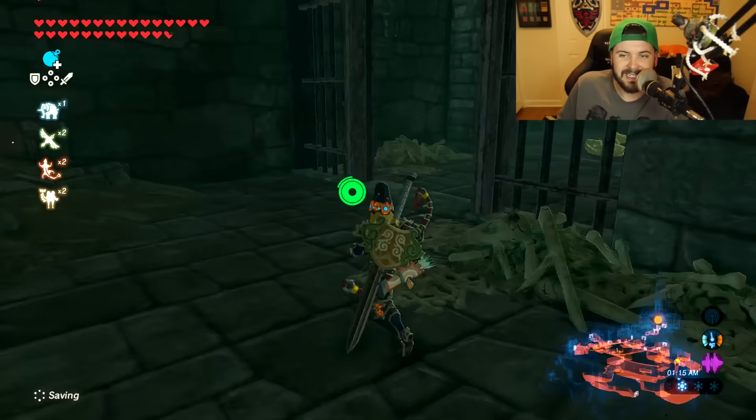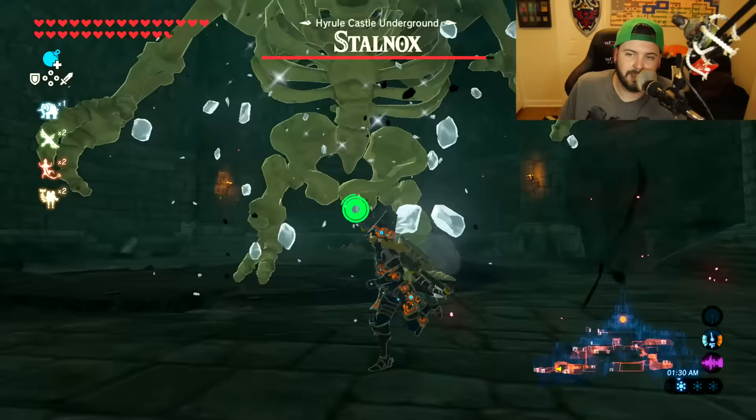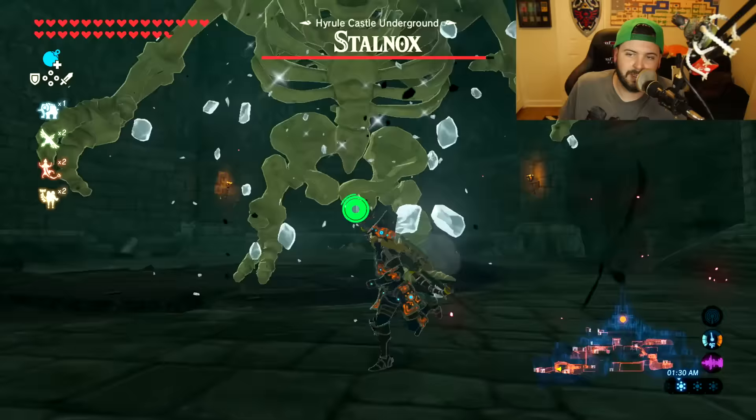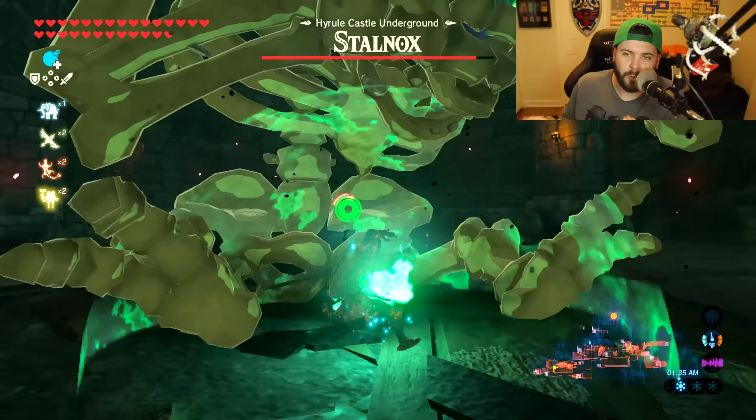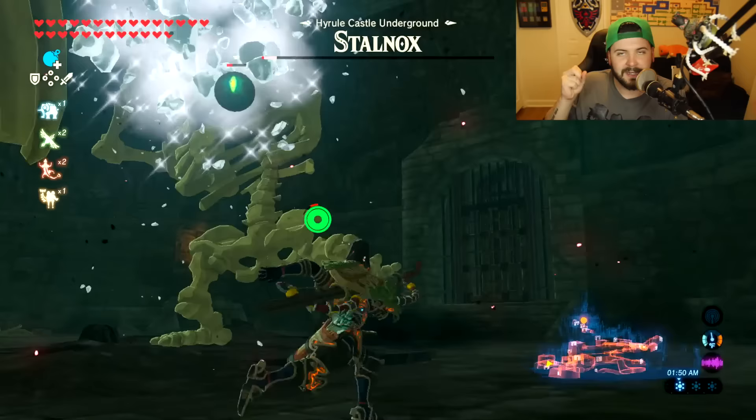This is going to be the Stalnox — the Stalhox version of the regular Hinox. The strategy is almost literally identical: shoot him in the eye with an arrow, he'll fall down, take your sword out and do the big combo attacks. If you have the Vah Naboris ability, you can also do some lightning.